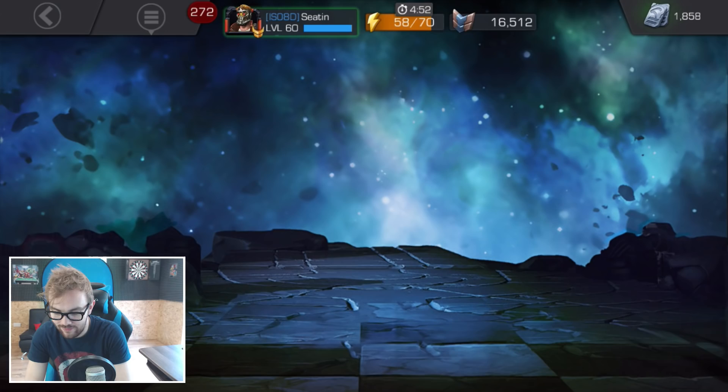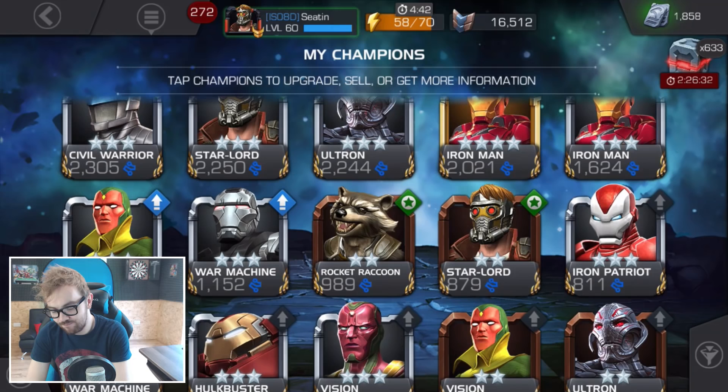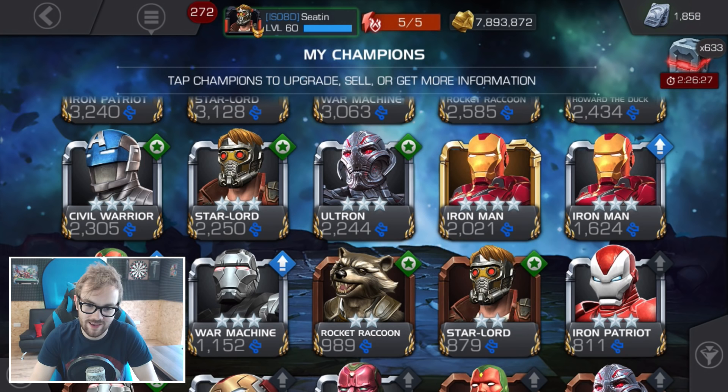If there were a number six, it would probably be Howard the Duck. War Machine also has some interesting uses — specifically on two alliance war nodes: unblockable special one and kinetic reactor. Agent Venom is slightly better on both nodes, but War Machine is an option if you have excess tech catalysts and need another character for alliance war defense.